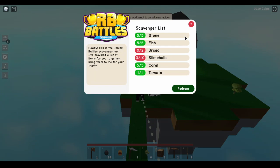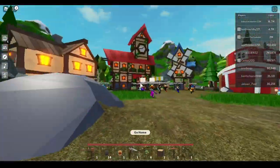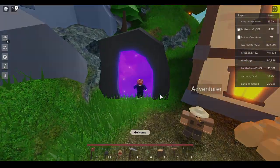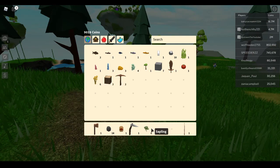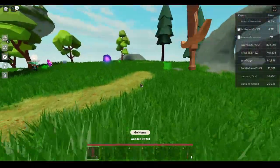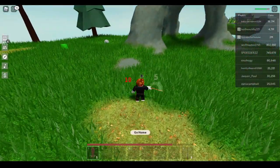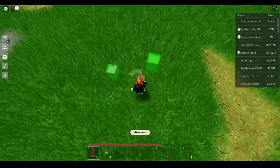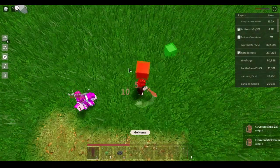Since you created the sword earlier, let's go get the slime balls. Go through the portal and take a sharp left - you'll see a portal right beside someone named the Adventurer. Go through that portal, equip your wooden sword, and you'll see little green blocks. Go ahead and kill them - it takes 10 hits to kill each slime with a wooden sword. They will drop slime balls, which you need for the quest.